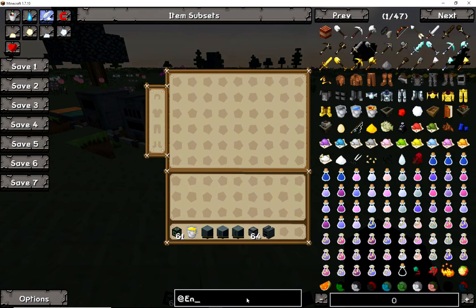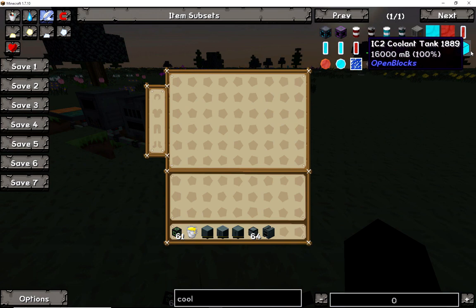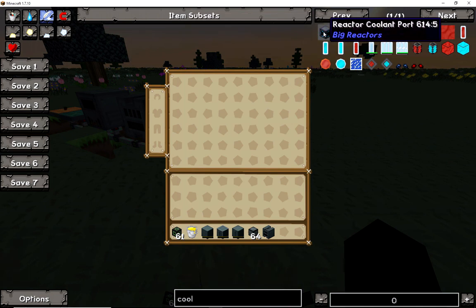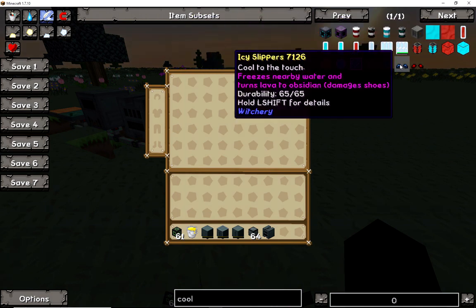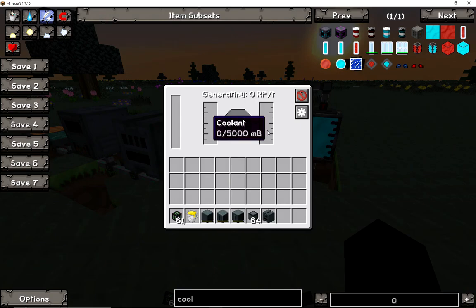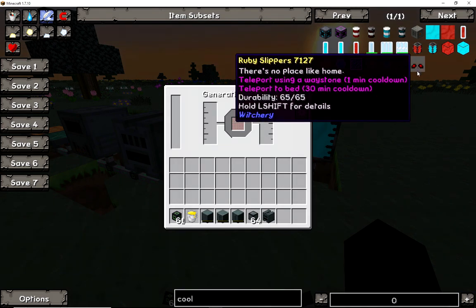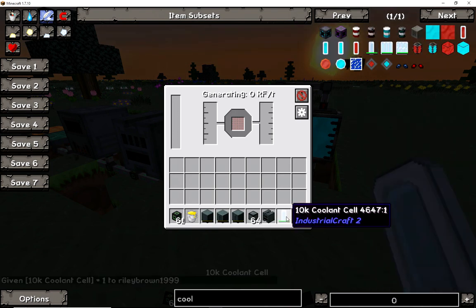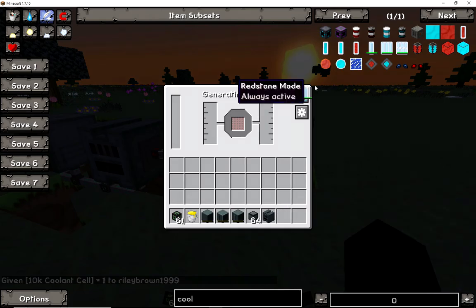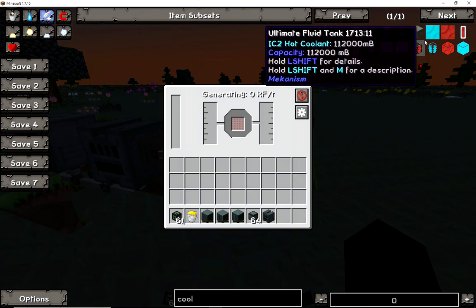Fair warning - don't do what I did, don't try to put coolant in there because obviously it won't go in. As you can see I'm messing with it and nothing's going in there - it's not supposed to. Coolant is IC2, Industrial Craft 2 - it's only for that, and some mods can use it, some can't. This was not supposed to, and the generator is supposed to use water. So with that being said I'm gonna skip a few things, clear things up, and go from there.